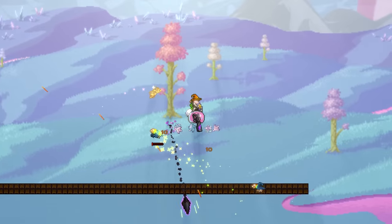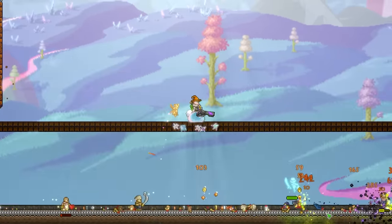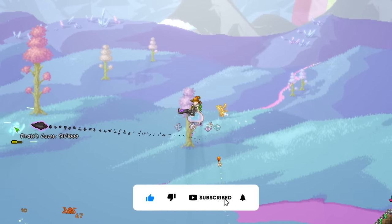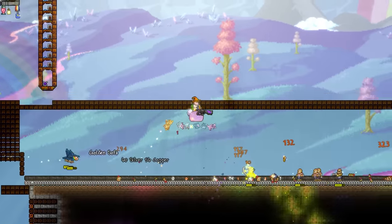Off the bat, the Onyx Blaster can actually be easily missed as it was introduced in a sub-update of 1.3, the desert update. Fun fact: on a console playthrough I did a few years back, I didn't realise this update had only released on PC, so I gathered all the materials to craft it only to be met with massive disappointment. Anyway, speaking of the materials to craft it, let's delve into them.